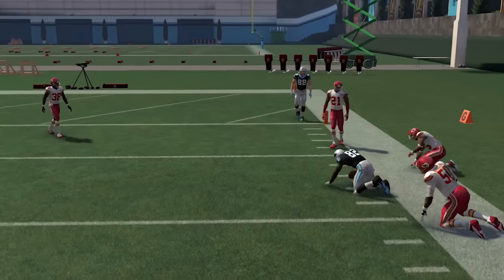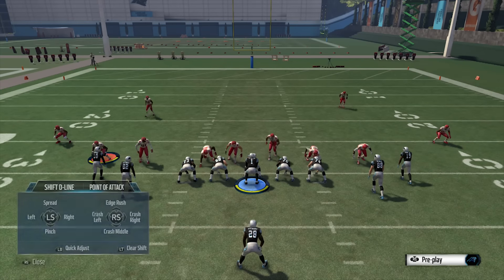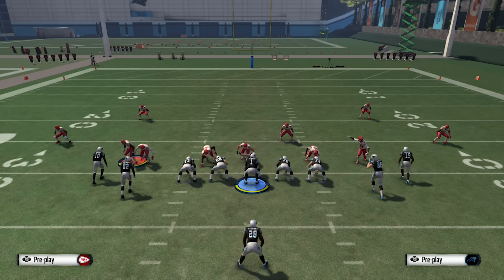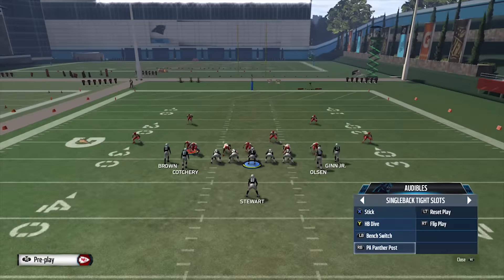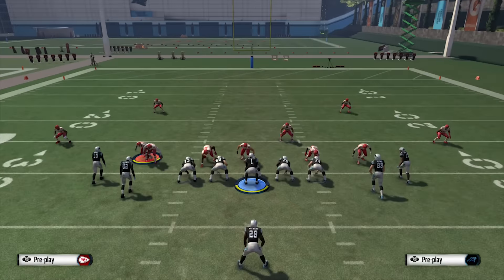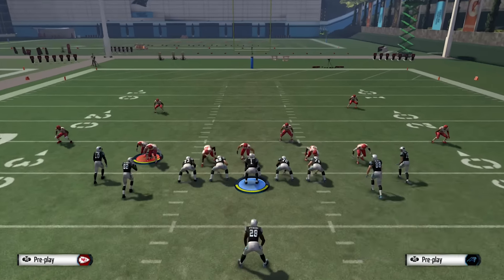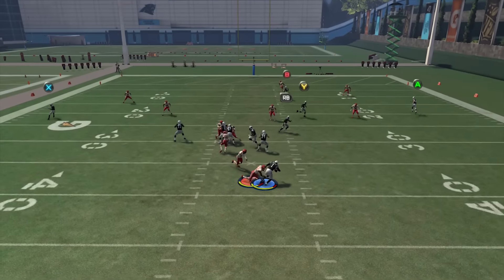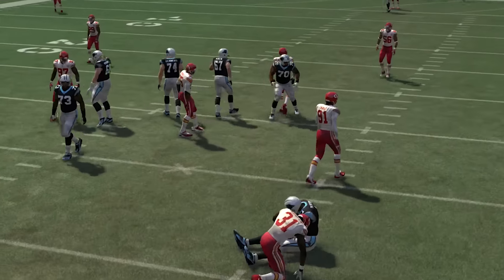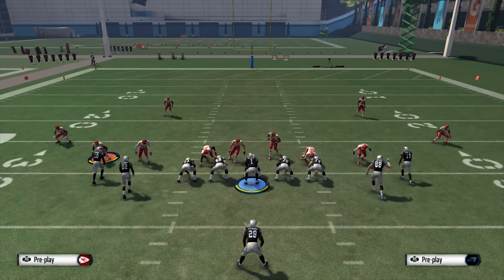Those are just some ways to stop nano blitzes. You can combine different things and try different things out. Go ahead and practice in practice mode — just send a big blitz. If you know somebody who does nanos, say you want to play a game and just practice some things against them. I like keeping the play action the way it is just because they'll bite on it sometimes. Most of the time it will work.